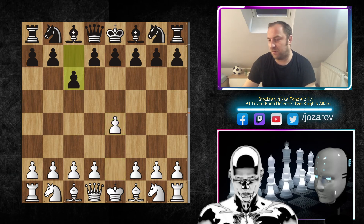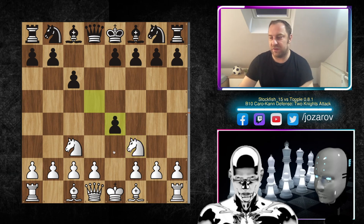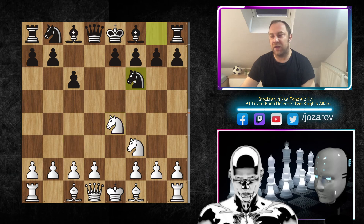After c6, we have knight to c3, then d5, and now the move knight to f3 — the Two Knights Attack. From black's perspective, the main line is d×e4. After knight to e4, you could play knight to f6, which would lead to some lines — after g×f6, black could have a doubled pawn structure, but the pawn on f6 and pawn on c6 would control very important squares in the center of the board.